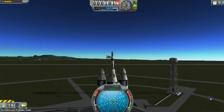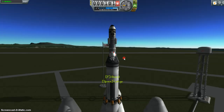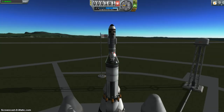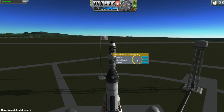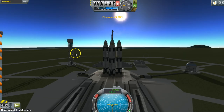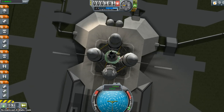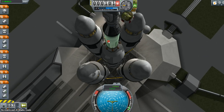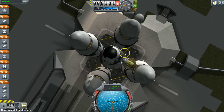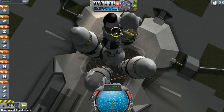Now the first thing I'm gonna have to do is EVA my Kerbal, and I'm going to move him from the main command module up to the external command seat. Because that was the whole reason I built this thing — so that he could have an external seat on the small final stage rocket, and have a nice view of what's going on, a teeny little mobile rocket.